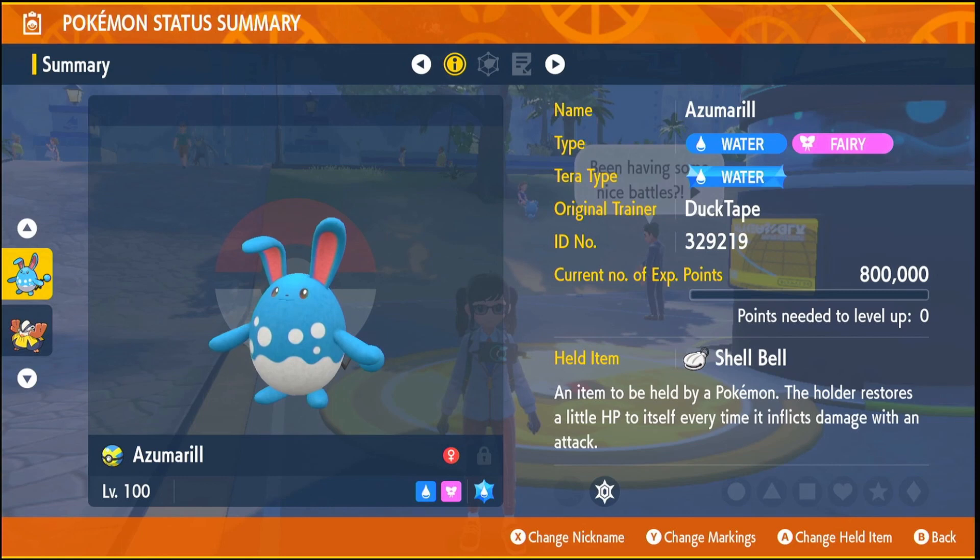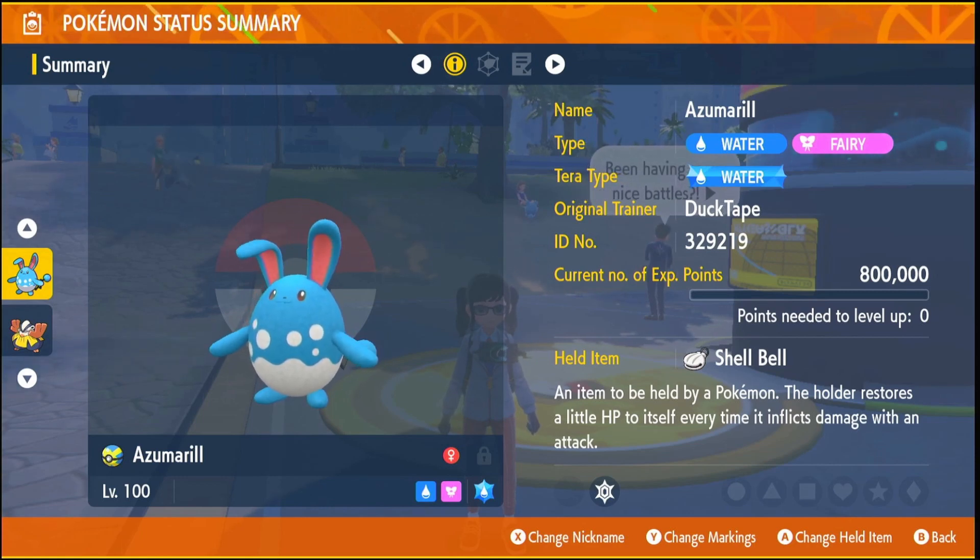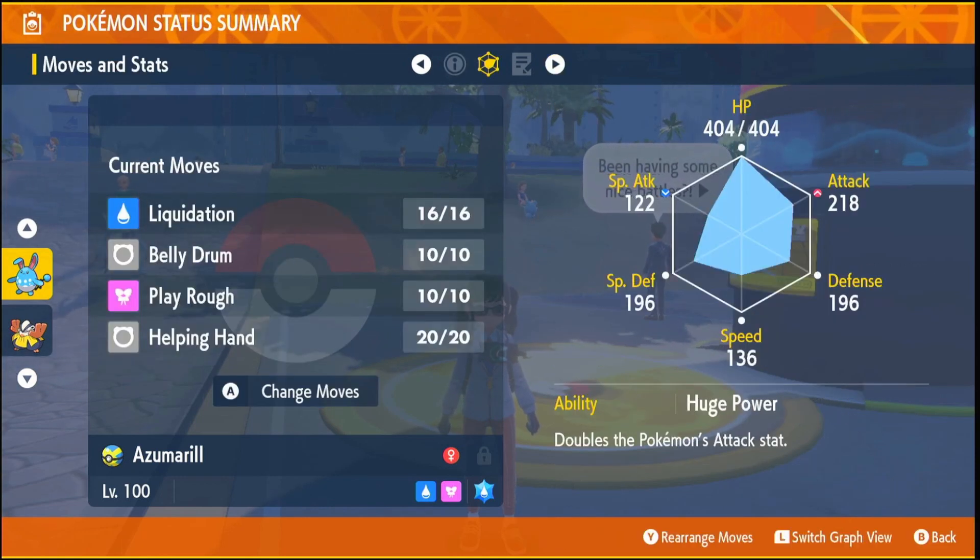Our water type physical attacker is going to be Azumarill. You want to make sure it's a water type and you want to make sure it has Huge Power as its ability.